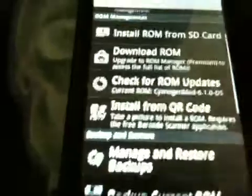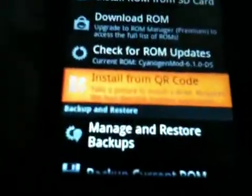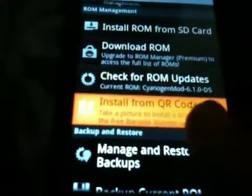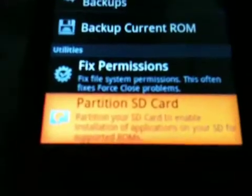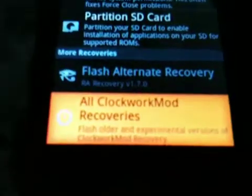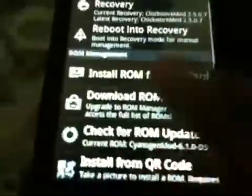If you have the premium version of this, you can download the scan barcode app and scan off the internet on your computer if you've got it here — just get your phone, scan it, and it installs, which is pretty good. If you want, you can manage store backups, backup custom ROM, fix permissions, partition your SD card, flash alternative recovery, and all the other Clockworkmod recoveries, so you can flash old ones as well and experimental ones.